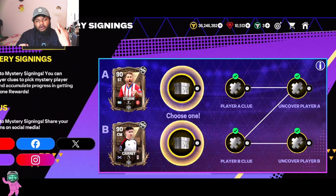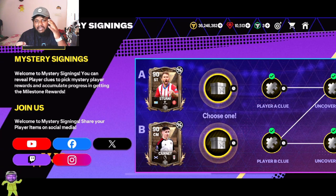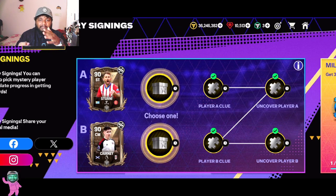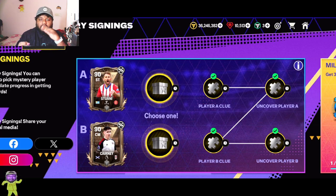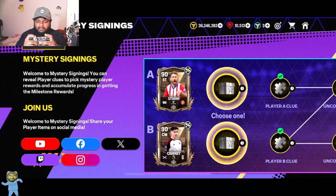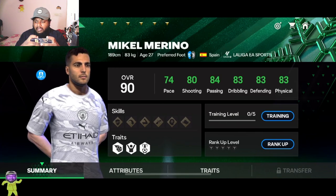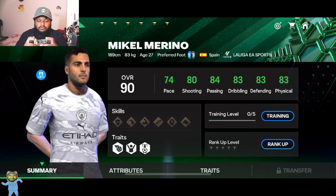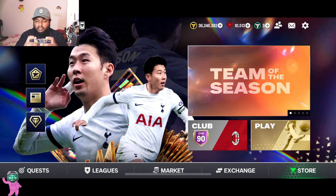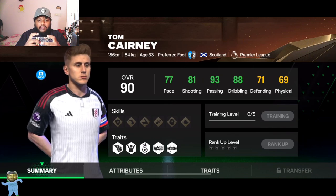Just wait and hold on — you'll get a lot of good players. We've gone from 87s to 90s, getting 87, 88, 89, and now 90-rated players. A few more weeks and we'll get 91-rated players, which isn't far away. Some 90 and 91-rated cards are really, really good. For this week, I'm going to go for the center midfielder Tom Kearney because we're in desperate need of one.